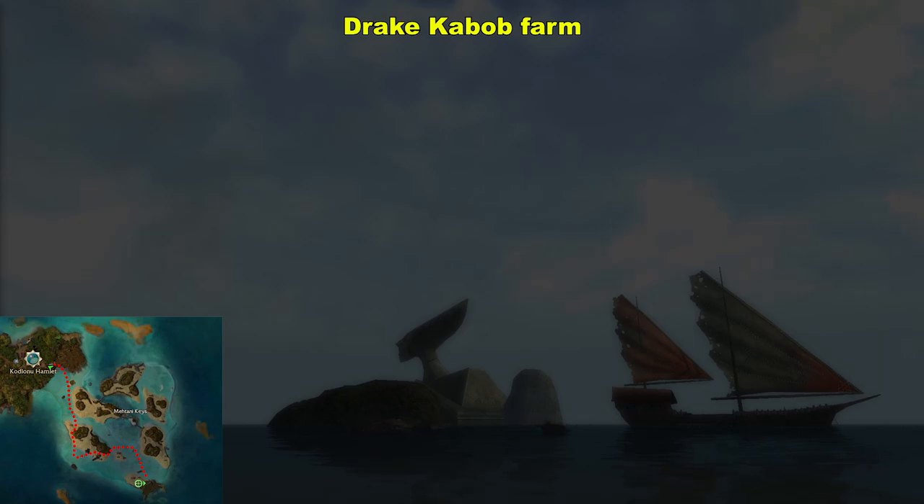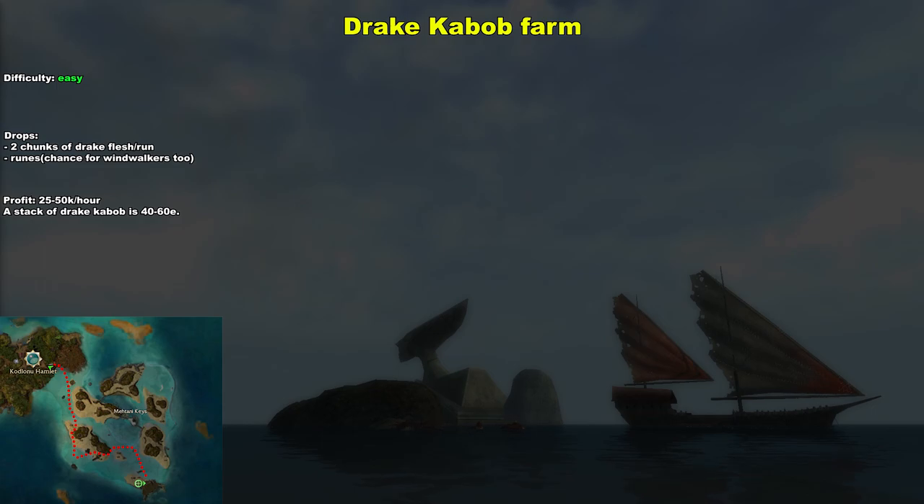The difficulty on this farm is easy — any profession can do this. Possible drops are obviously the chunks of drake flesh; you get 2 per run on average, and sometimes you get valuable runes like Windwalkers or Sight Mastery. The possible profit really depends on how much you can sell the drake kabobs for in Kalmadan. I've been checking the prices and usually they go between 40 and 60 ectos for a full stack. I was able to sell for 100 a couple months ago, but it really depends on your patience and on your luck.